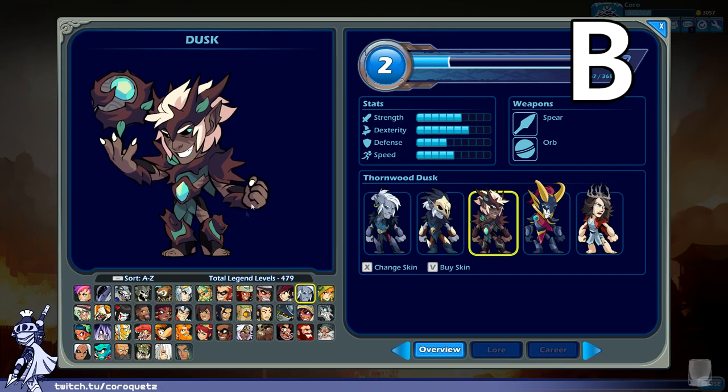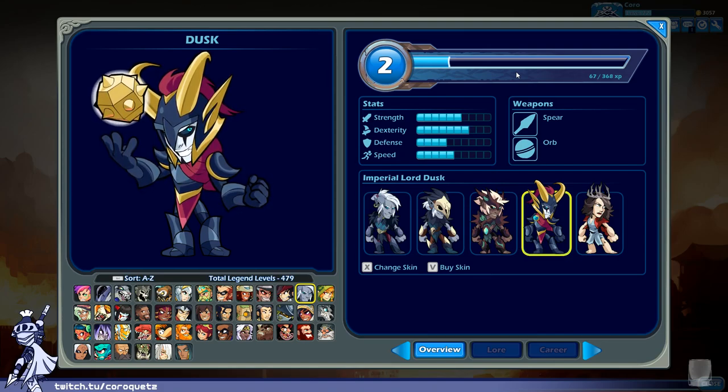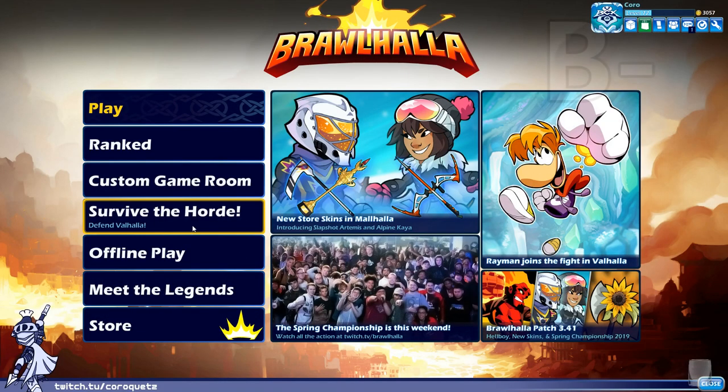Imperial Lord Dusk — it's got a fantasy viking helmet kind of design, but I'm not sure about the face paint. The armor is kind of bland — basic greys and bluish grey. The cape and cloth around the waist are a good splash of color, but it's not enough. Overall I don't know what he's going for with the face paint either. I'll give Imperial Lord Dusk a B minus.